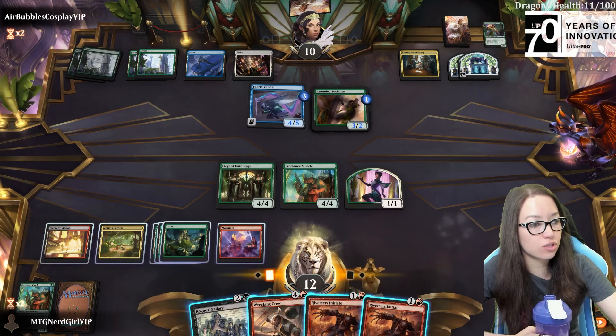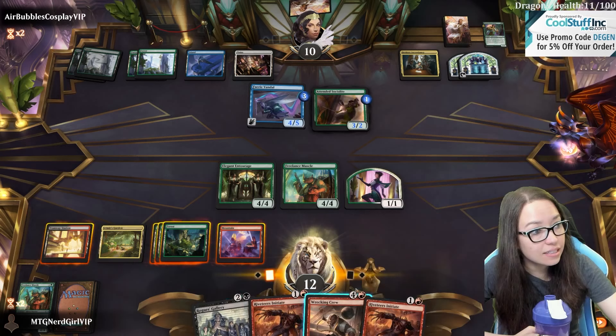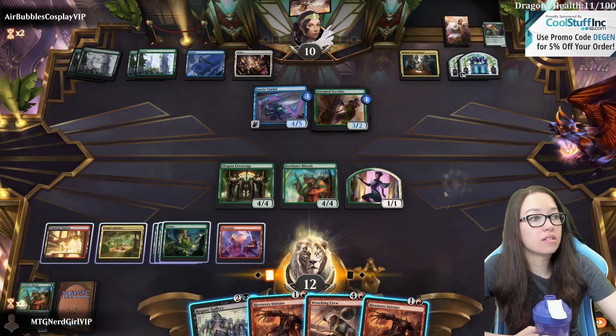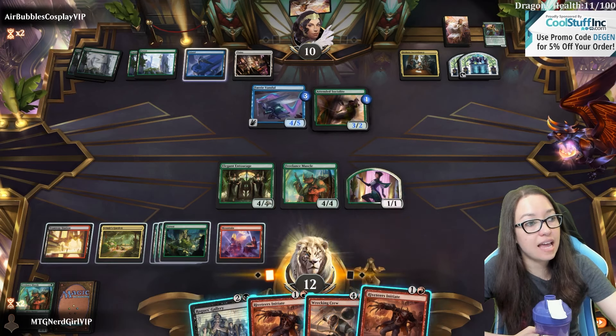We want to play two creatures or just one big one. I think it's one big one - five. They can double block again. So if we play two small ones the double block is no good, right? Because it would get eight, nine, ten triggers. Yeah, we're going to double creature here and force them to chump.